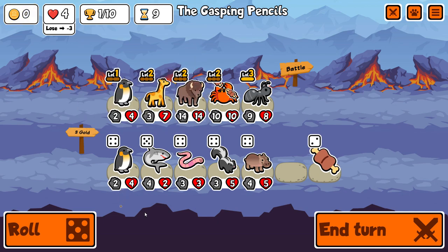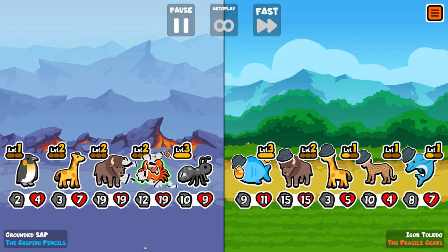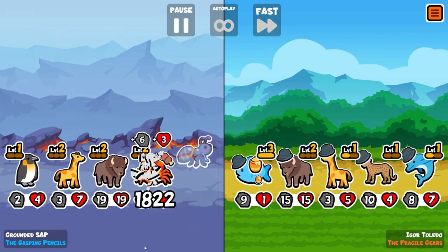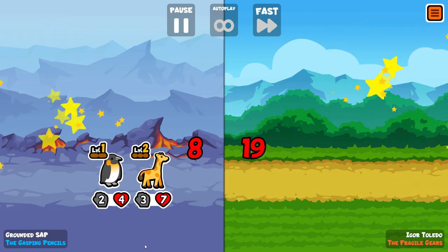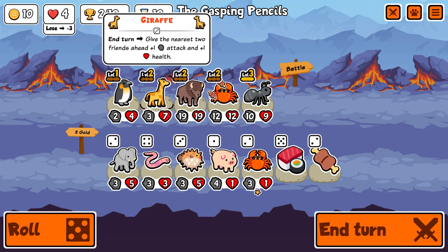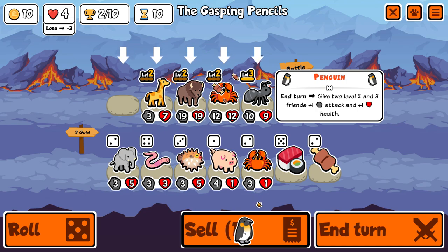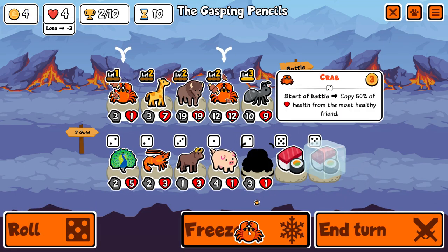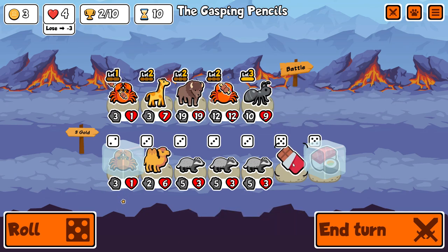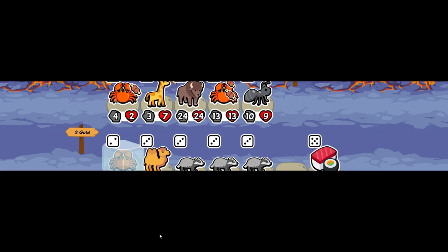I've leveled up the Bison, which will compensate for getting it a bit later. I get the Giraffe applying buffs to both. It kind of feels like you're wasting a buff on the Crab because it's going to copy the health anyway — but actually it makes no difference because the buff goes to the Bison, therefore the Crab gets the buff anyway. There we find another Crab so Penguin can go, and I get another Crab on the next roll.